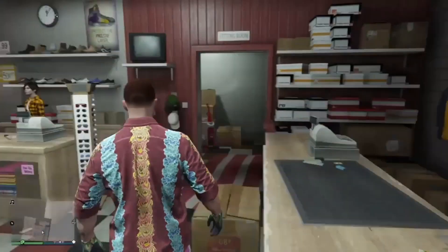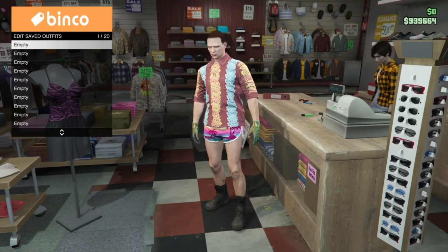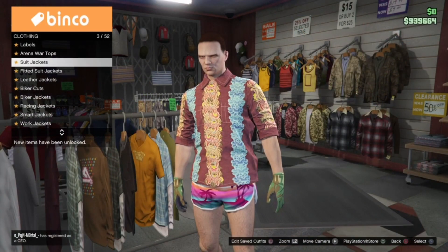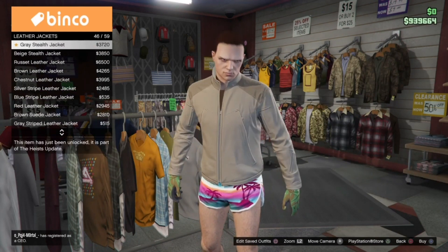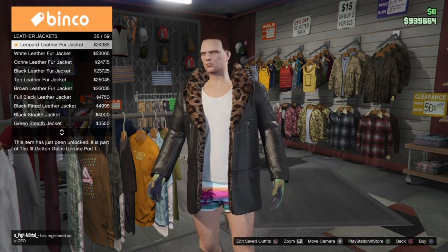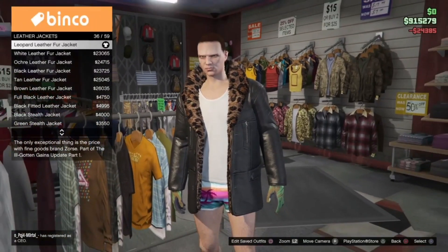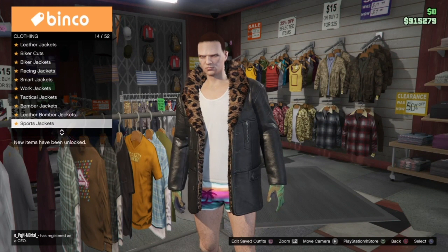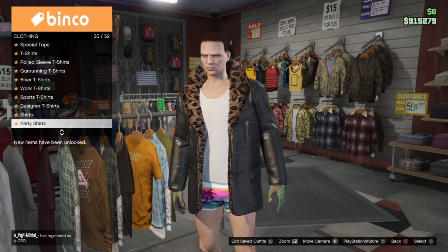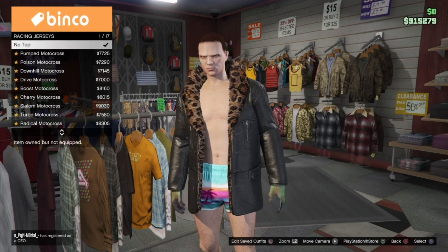Now that we are finished with the first slot, go and save this on slot 1. Moving on to slot 2, go to leather jackets and buy the leopard leather fur jacket, which is number 36. For the undergarment, go to racing jerseys and buy the extreme motocross, which is going to be number 14 on the list — and this will give us the red bib.